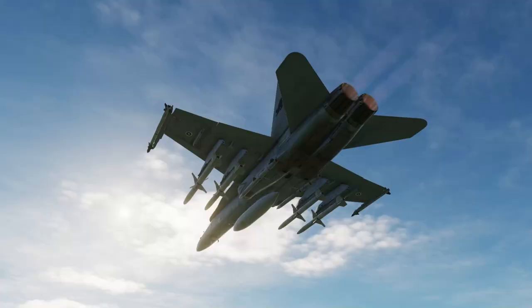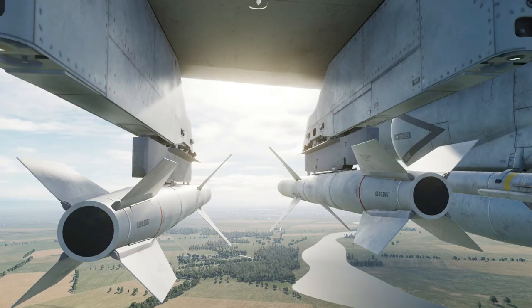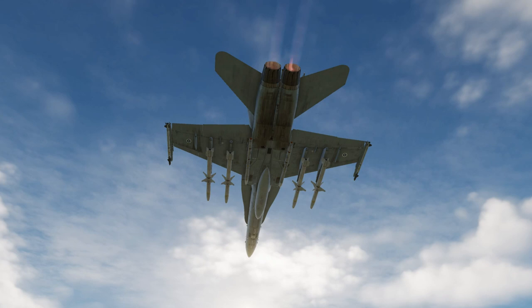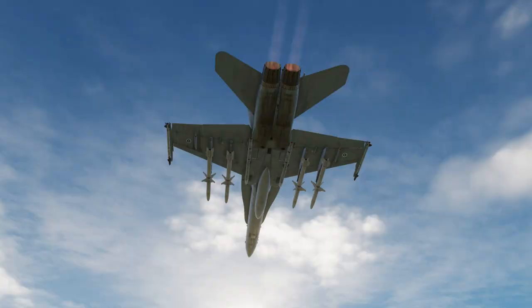Hello and welcome to DCS in 3 or less from Gotspace Game. I'm Dan and today we're in the Hornet learning how to use the HARM anti-radiation missile in Target of Opportunity mode. As usual, control bindings will be up on the screen at the end of the video. Let's go.